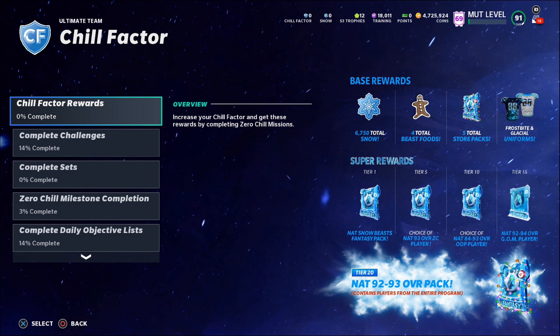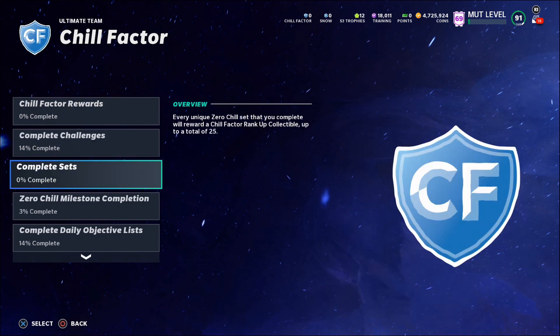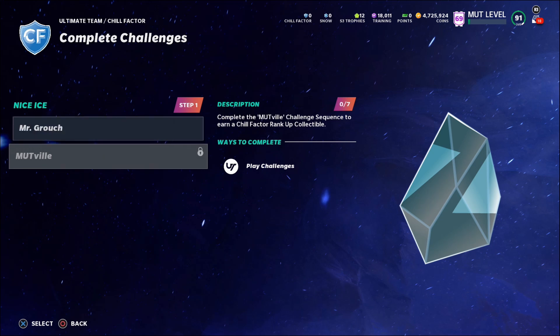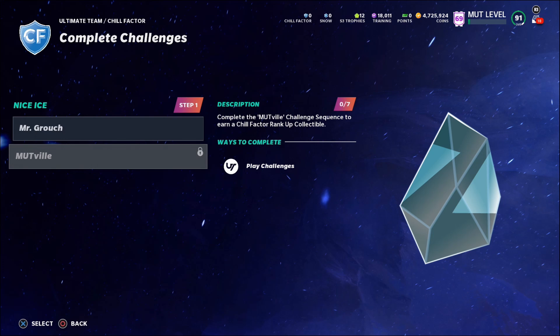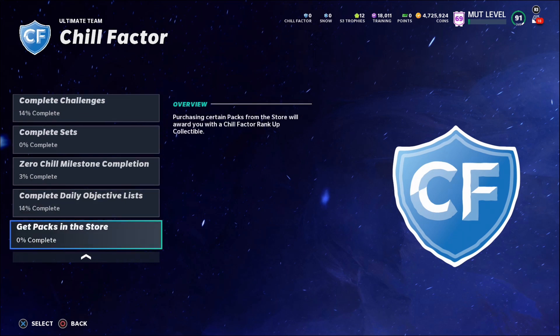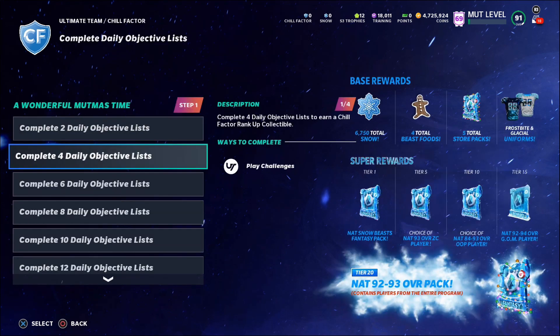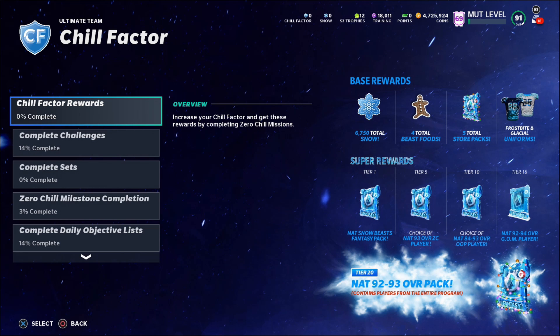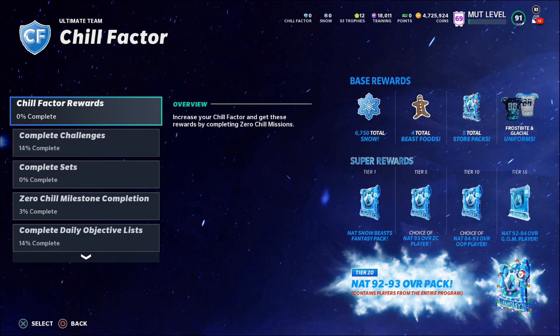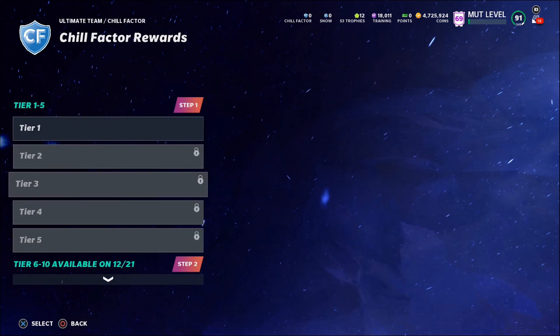You guys want to make sure you get all of these missions. As you can see, you can potentially get five free 93 overalls, and you need to reach tier 20. You get tiers by completing missions — like completing the Mr. Grouch challenge sequence to earn a Chill Factor rank-up collectible, which boosts you to tier one, and so on up to tier 20. You can get 10 tiers just by completing the daily objective list, so that's halfway there already.